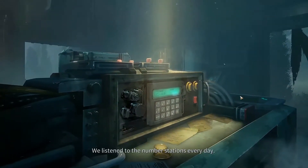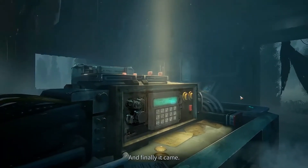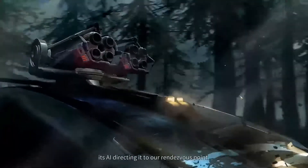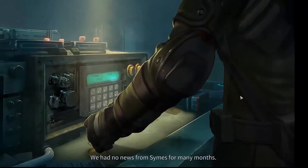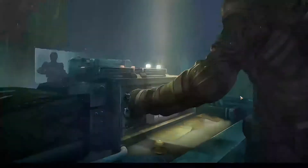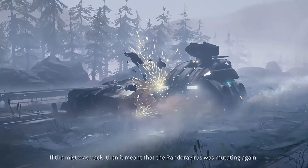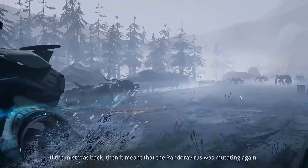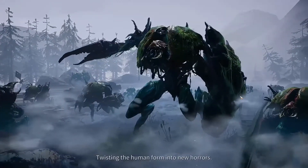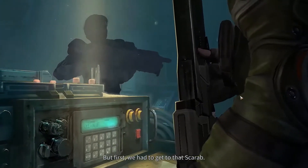We listened to the number stations every day. I took turns with Jacob waiting for her signal, and finally it came. A scarab got it too — its AI directing it to our rendezvous point. We had no news from Syams for many months. Did he send the activation codes? I was desperate to know what happened to him. The mutants were on the march again. Something was happening. If the mist was back then it meant that the Pandora virus was mutating again, twisting the human form into new horrors. We needed to regroup, rebuild. But first we had to get to that scarab.